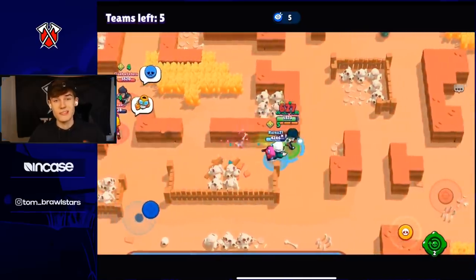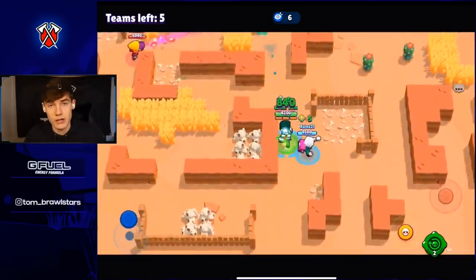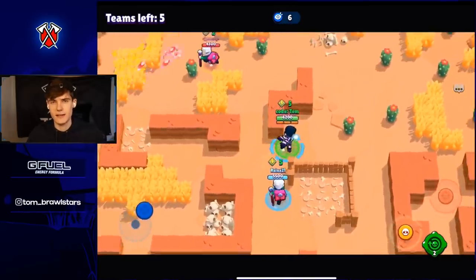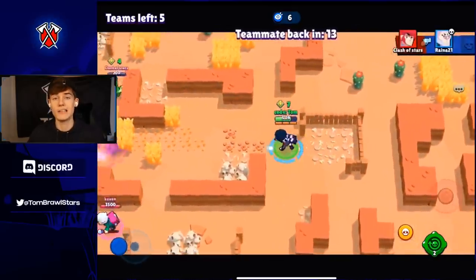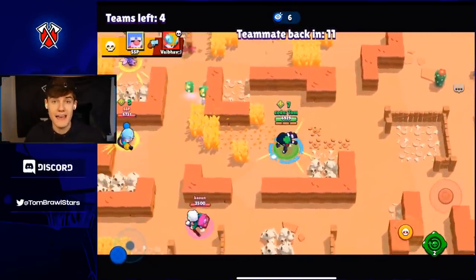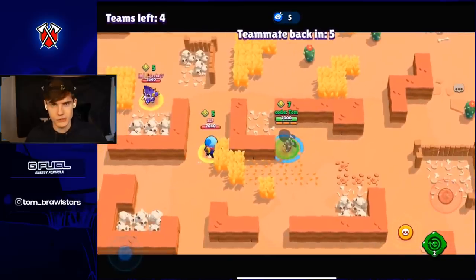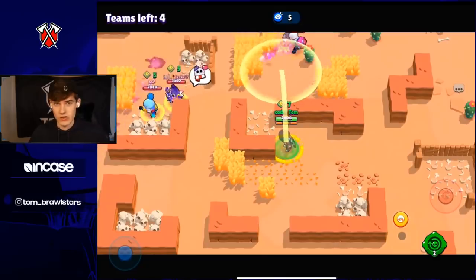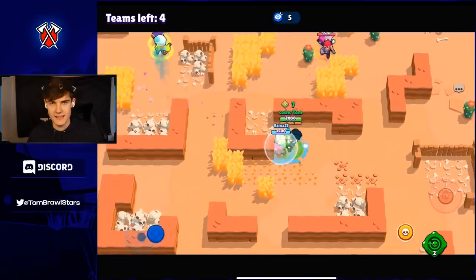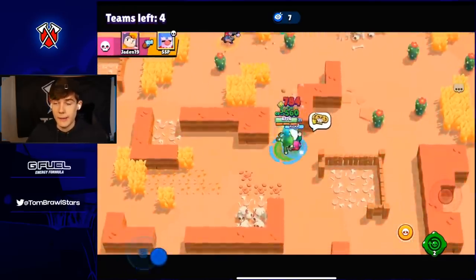The best comp is Edgar and Byron. You're going to come up against a lot of Edgars, so Jackie and Byron could work well because Jackie counters Edgar. There is an option to go throwers — Sprout would be the best — but I don't really like this option because Edgar hard counters throwers and since everyone has Edgar, there's probably going to be a ton of them. Jackie could be a great option just to counter Edgar, so Jackie and Byron could be really good.